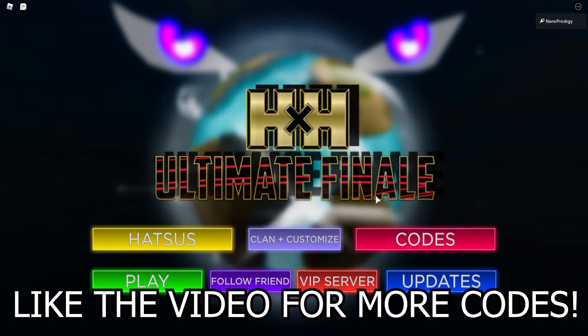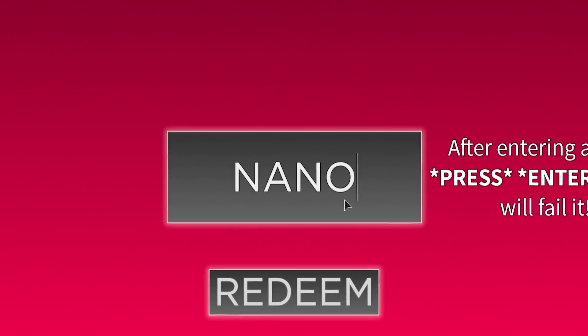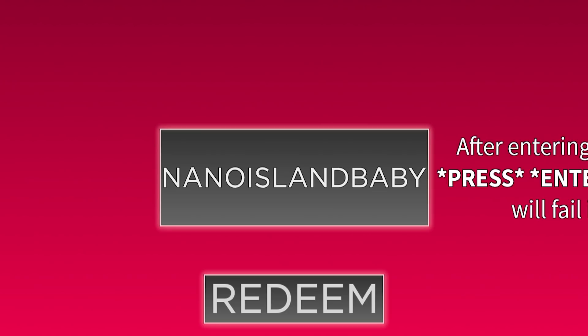The code for today's video is NANO ISLAND BABY in all caps. The code will be in the description too for you to copy and paste. Go to codes and type in NANO ISLAND BABY, press enter, then click redeem. That's going to give you 30 minutes of double XP and one uncommon spin. Go crazy with that.